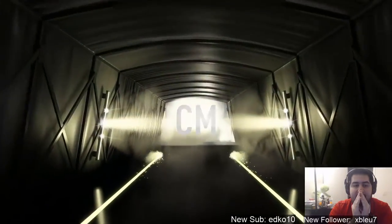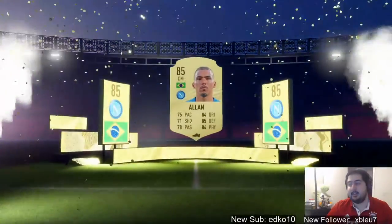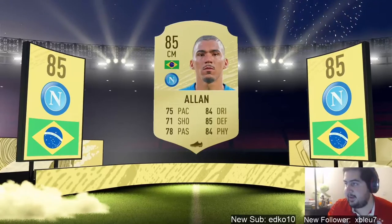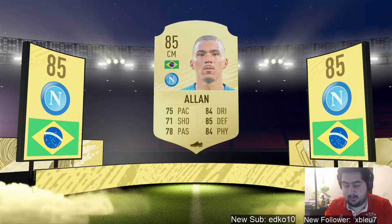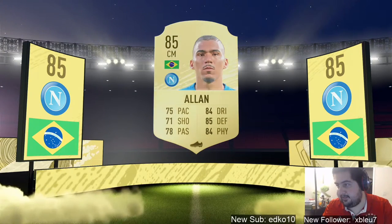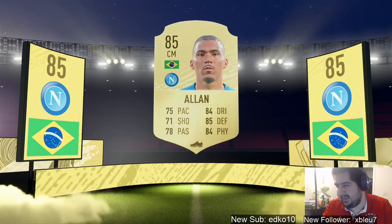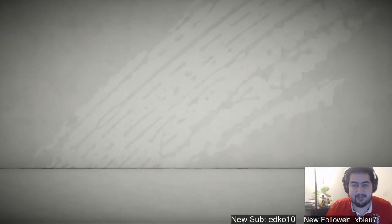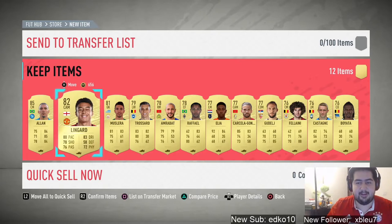I don't think that's a walkout... oh wait — Alan! Alan sells for... let me check. Alan might sell for like 20-something... 50k! Alright yeah, we'll take 50k for Alan. And Lingard too — we'll see what Lingard sells for.